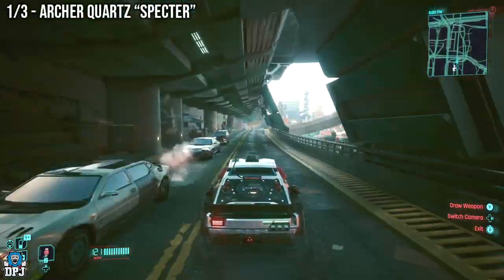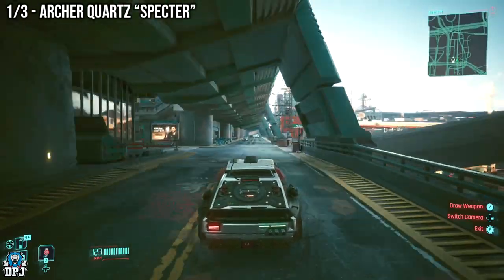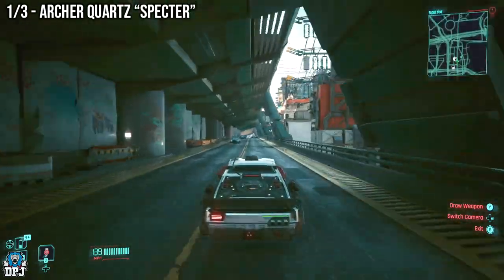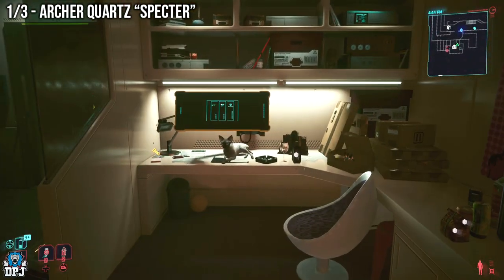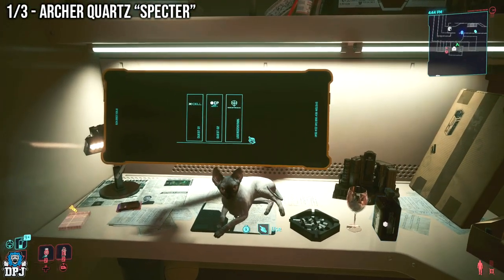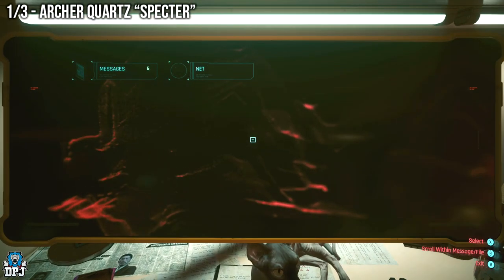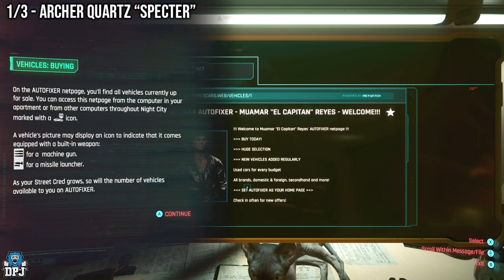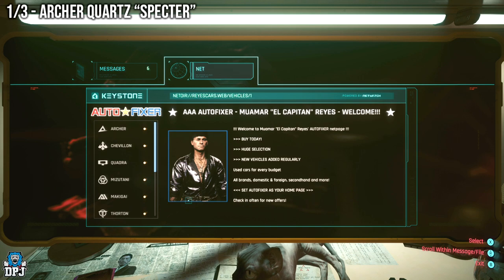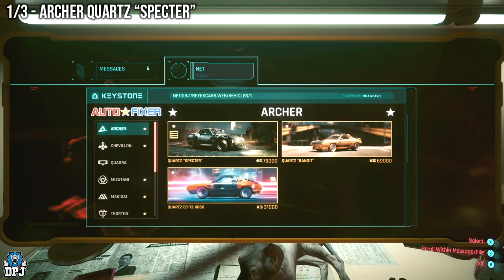First up, we have the new weaponised vehicle you can simply buy from any computer terminal which allows you to access the Autofixer website. I went to my mega building apartment — you guys can do the same. Click on the Autofixer website and go to the Archer category; it should be top of the list. Then you want to purchase the new Quartz Spectre.